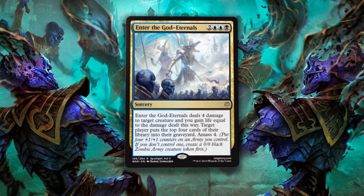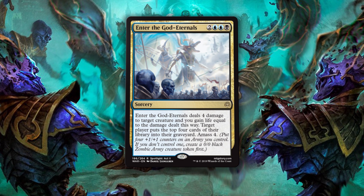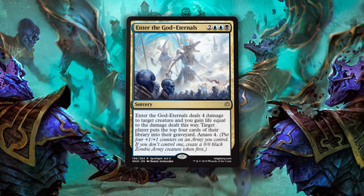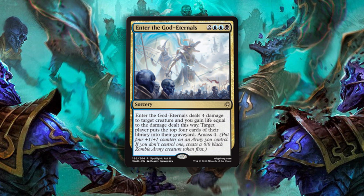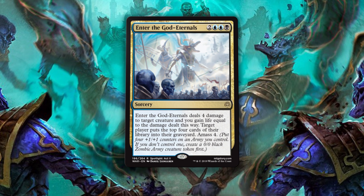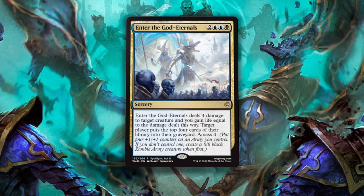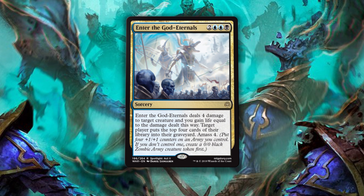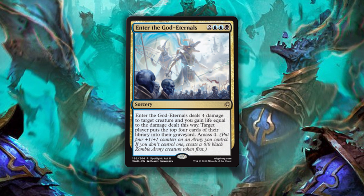Enter the God-Eternals is 2 generic, 2 blue, and 1 black for a sorcery. Enter the God-Eternals deals 4 damage to target creature and you gain life equal to the damage dealt. Target player puts the top four cards of their library into their graveyard. Amass 4. So many things on a single card. Five-mana sorcery that is a removal spell for most creatures in the format — you gain 4 life at least most of the time. Then you can either self-mill or have your opponent mill four, which could include a god you just tucked three down from the top. And on top of all of that, you get a 4/4 at the very least. I adore this for best-of-one on Arena as it basically covers all bases at least a little bit. Solid post-sideboard card for blue-black control against aggro and midrange. The card just does too much to ignore it — removal, life gain, mill, and a 4/4. It's too many things to be bad.